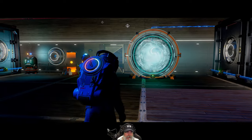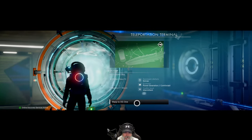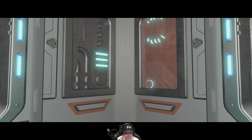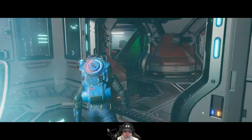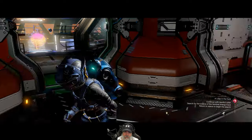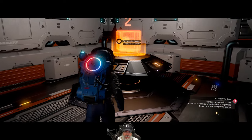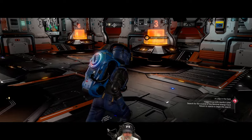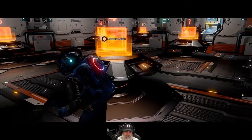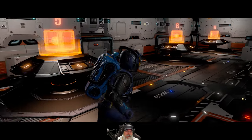All right guys, I think that's going to wrap up this episode. What I'm going to do off camera is completely redo my storage organization — like I said, I'm going to make storage zero a drop chest since it's right next to where we come in. Then this will be basic resources, this will be rare resources, this can be crafting materials, this can be modules — we'll figure it out and keep expanding as we go.